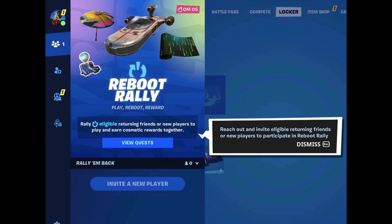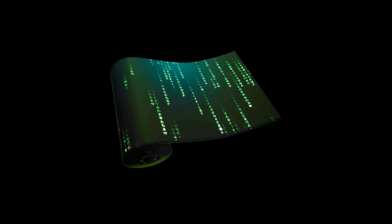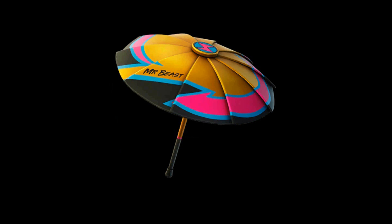This is going to be the next set of free rewards you're getting in Season 2. You're going to get a free glider — some people were a bit disappointed with this glider from the Luke Skywalker bundle, but they're giving it out for free now. You also get the Matrix wrap, which is pretty cool. And you're going to receive Mr. B's glider, which was part of a cup that many people didn't get. You also get a Battle Bus emoji.